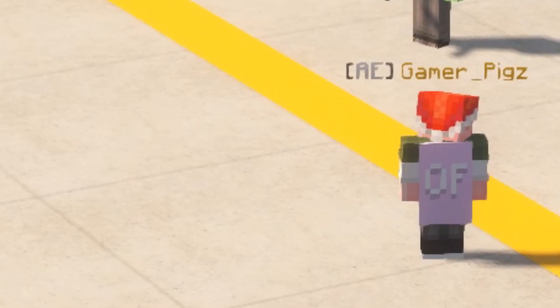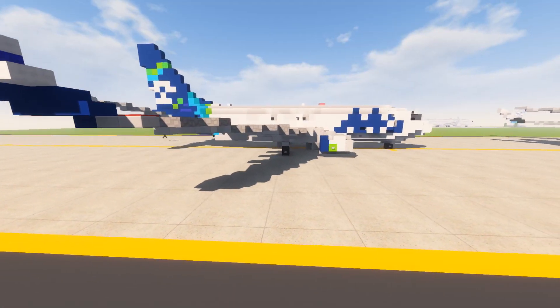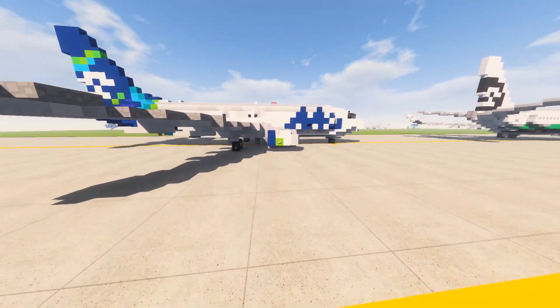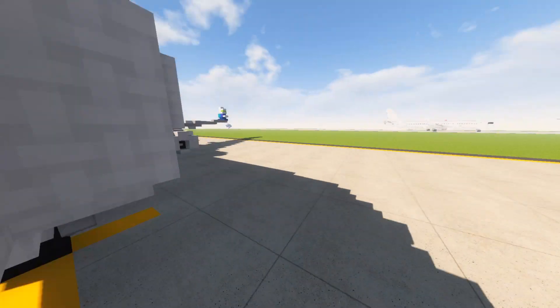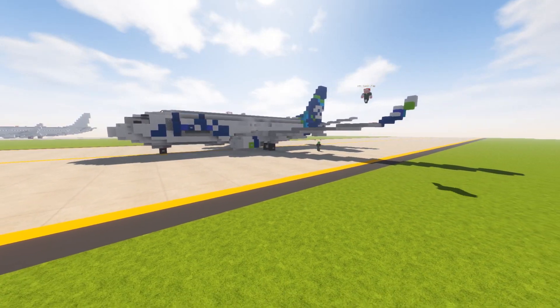Needless to say, that's pretty much what it is — it's not much else different besides from the regular 737. We will be looking to do a lot more liveries on the 737 family now that they're starting to be updated, finally.